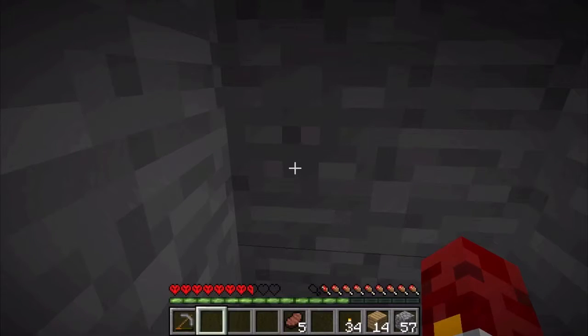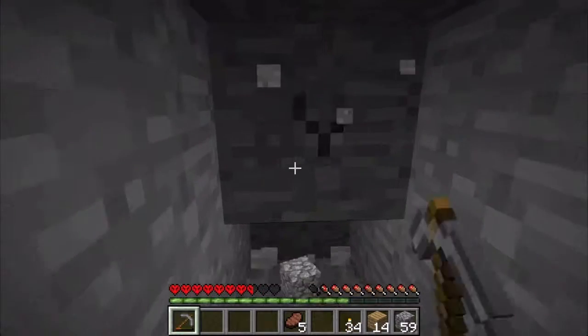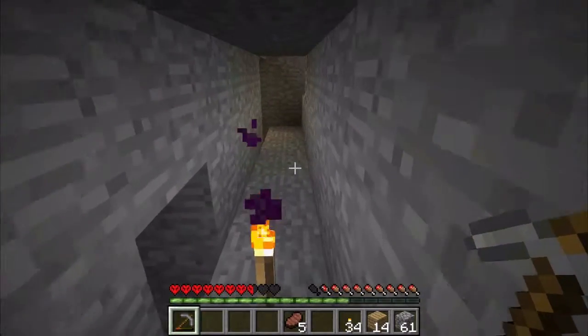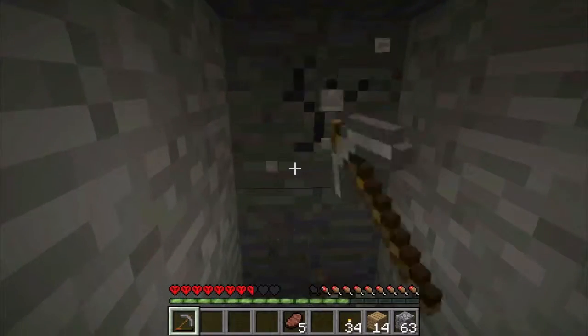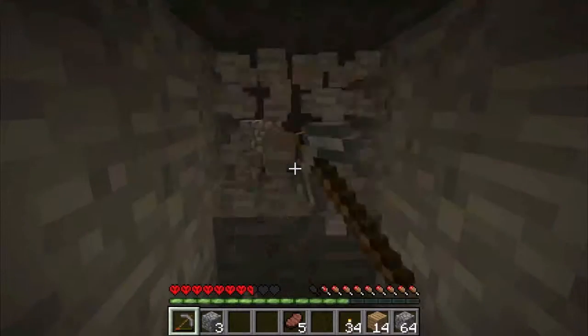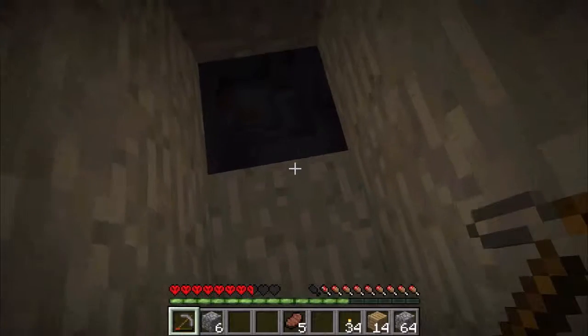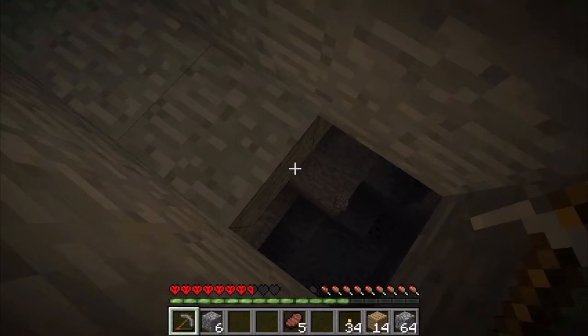I'll just place it here. I'll cut holes in the side every once in a while. Why are there purple particles coming off my torches? I think I edited my jar a little while ago and I'm using the wrong one - not using the newest snapshot right now. I know I should be, but I'm too lazy.